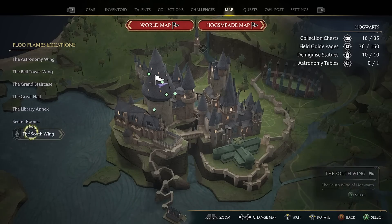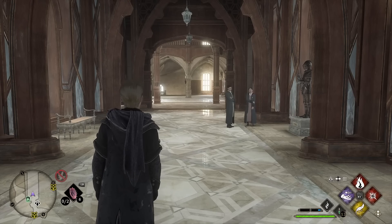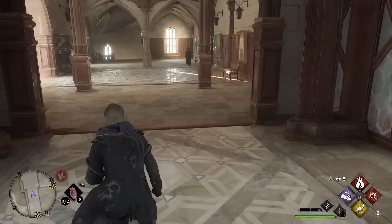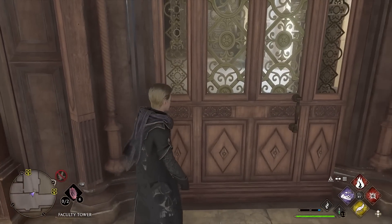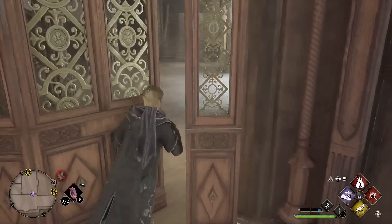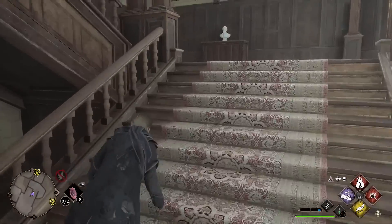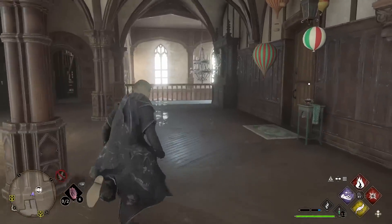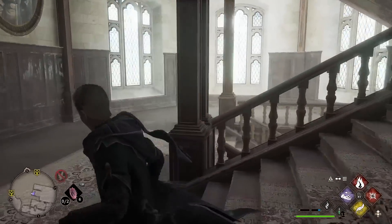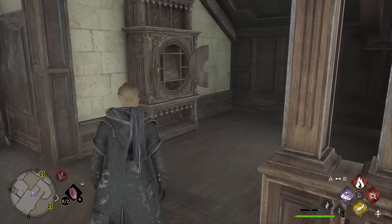For key number nine, go to the South Wing but this time to the Faculty Tower. If you go straight forward and head into the room on the right-hand side, this is where you will learn Alohomora. This door will need to be unlocked. You'll see the cabinet there, but what you're going to do is make it to the very top of these stairs. The Dedalian key will be here, does a couple of swirls around the stairs, and makes its way down to the cabinet. That is key number nine.